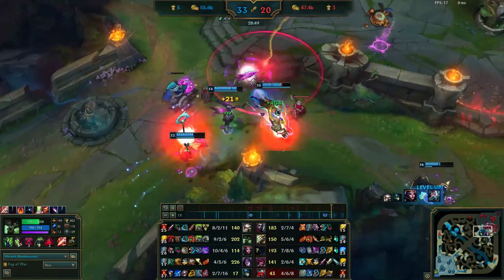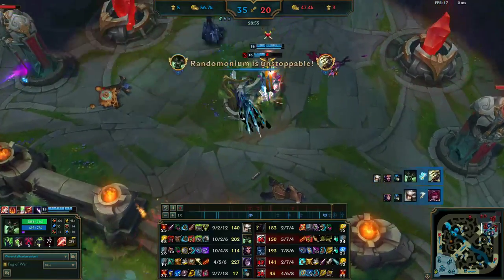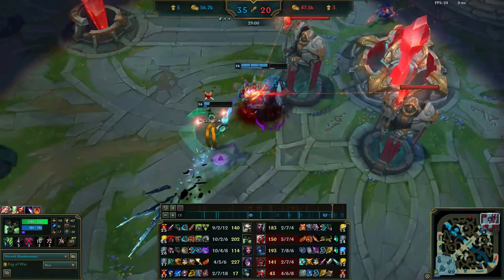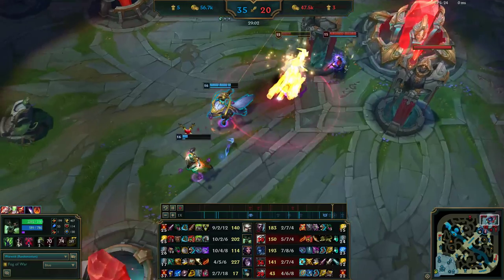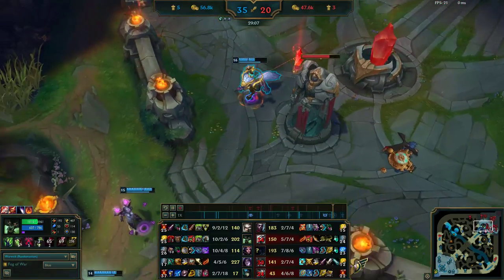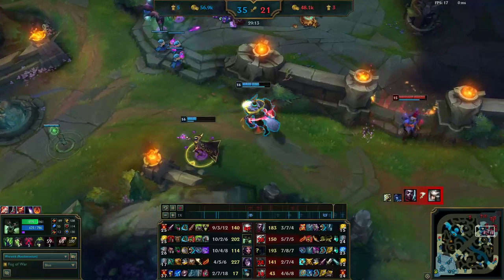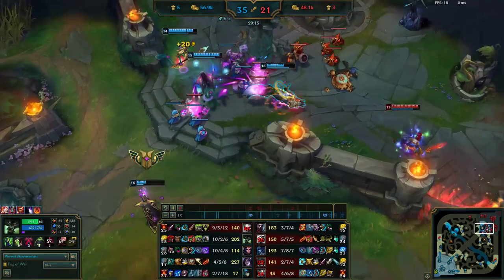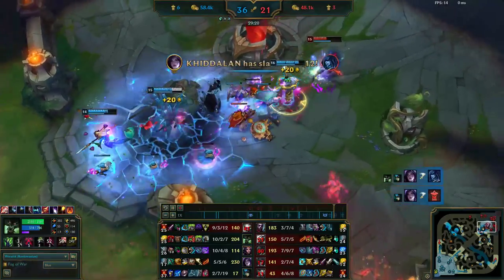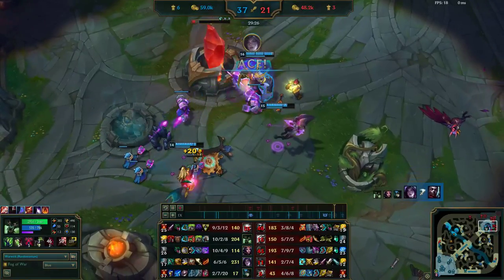My job right now is just to stand next to Kaisa and make sure nobody can get on him. I go for Master Yi and get the kill — I realize Camille is dead so I just run through the tower since I'm tanky enough that it doesn't bother me much. We're getting into the beginning of the end of this game. Lissandra goes for engage but I wind up fearing her at the last minute, and I think this is about the end of the game.